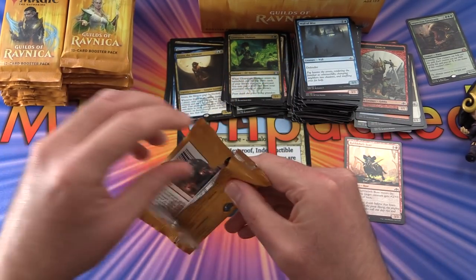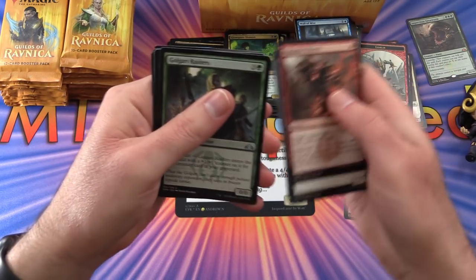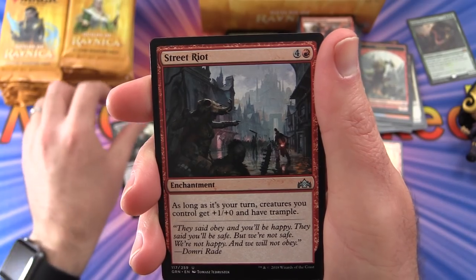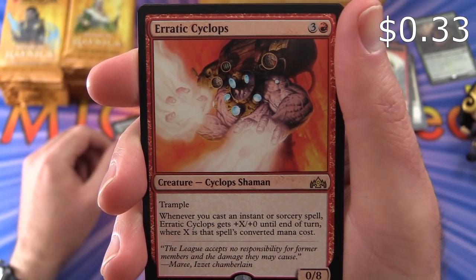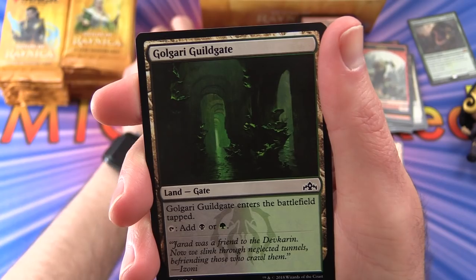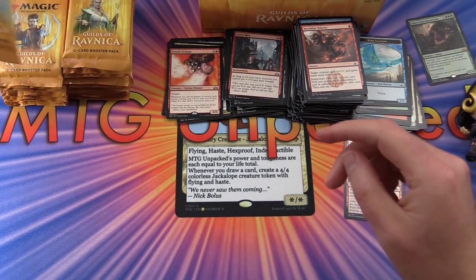Next pack: Golgari Raiders, Whispering Snitch, Street Riot. Rare is Erratic Cyclops — 0/8 for 4 mana with trample. Whenever you cast an instant or sorcery spell, it gets +X/+0 until end of turn, where X is that spell's converted mana cost. A Golgari Guildgate and a Bird Illusion token — that's pretty cool. Now I'll be looking for the card that uses that token.